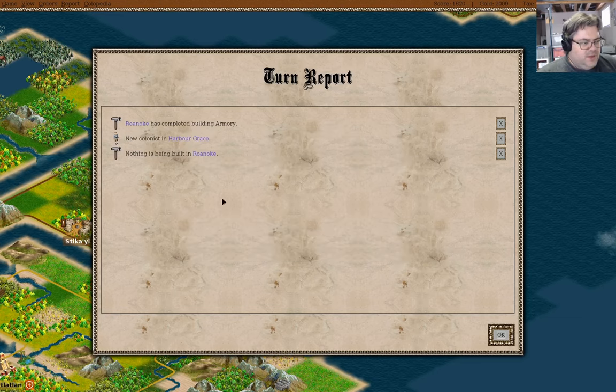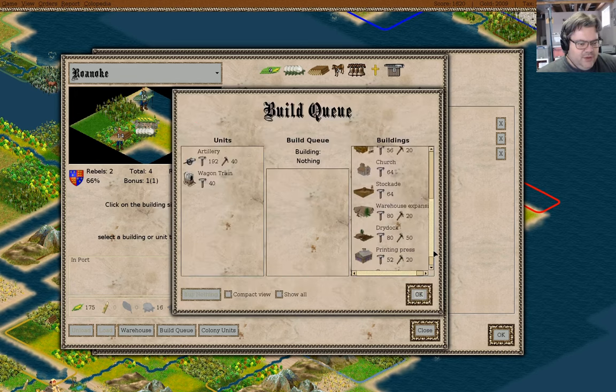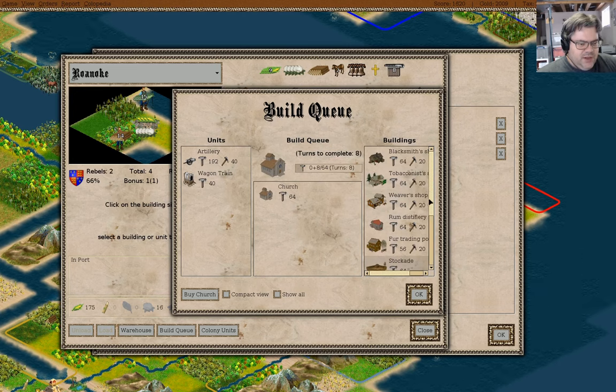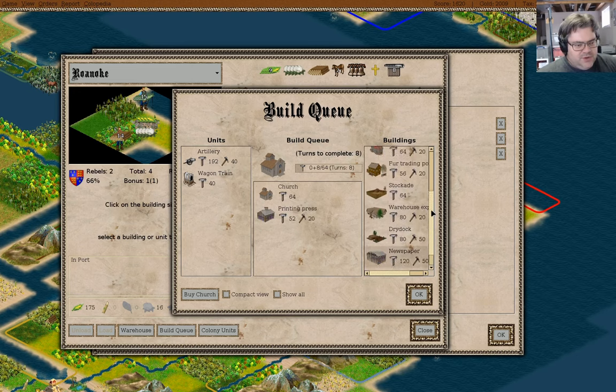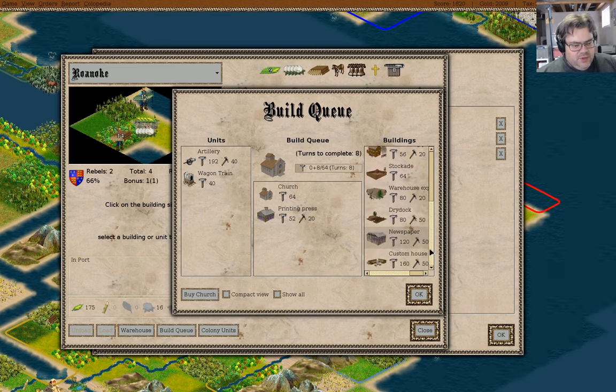Oh look, it's two King's Regulars. Yay, we have an armory in Roanoke, so now we can build artillery there. We can also make muskets, though we're not going to be doing that without ore. I think I'm going to start by adding a church here — because more crosses. And then I'm going to get a printing press going, because this is going to be a high population city.